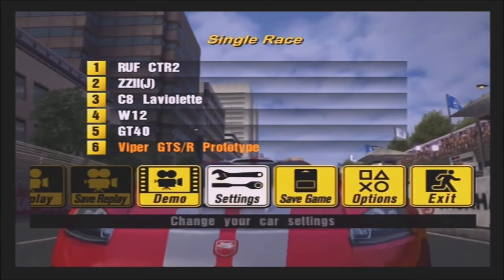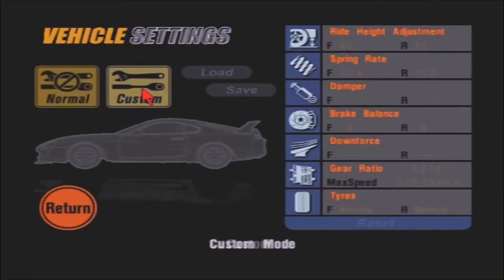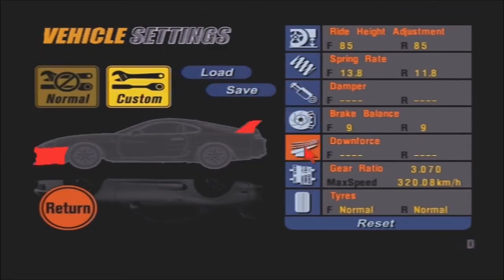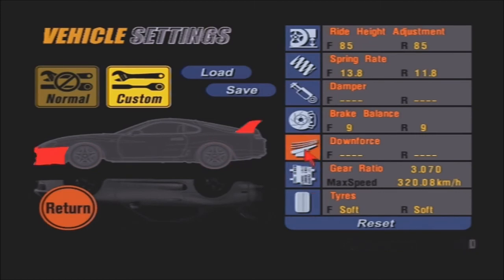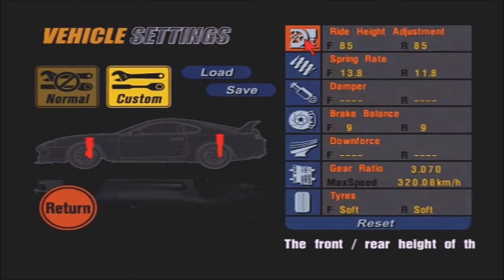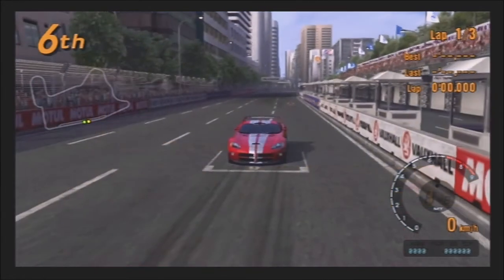We've got basically the same field as you would get with the forward layout. Oh, we can actually change the car settings — we can put softs on it. Yeah, let's do that. Can we tune downforce? No, apparently not. Okay, there we go. You can kind of change your car around a little bit in that menu.